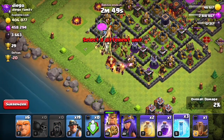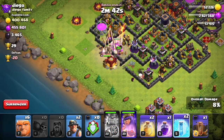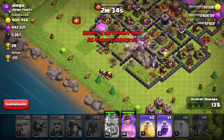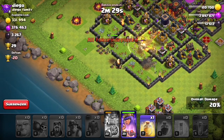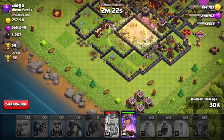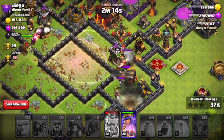I messed up, I botched this. I went ahead and dropped my troops on the far left side, which is not a great idea. As you can see, that Tesla Tower is putting in work. I have a couple spells - my spells are actually max for my level, for my town hall. I'm just going to go ahead and loot up this gold. There's no strategy to this. I'm shocked that I got this much gold and penetrated so far into the base.